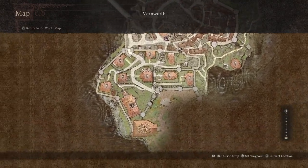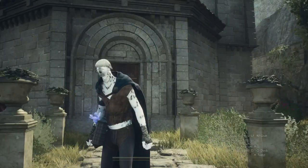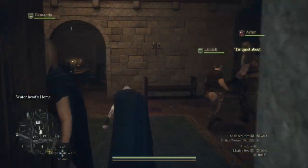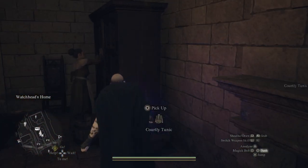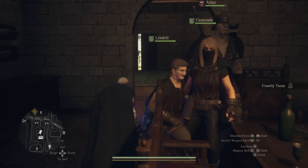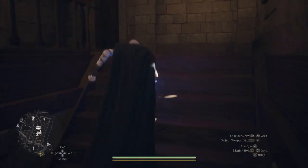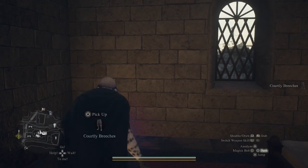The Noble Quarter has quite a few you can find, but the easiest place is going to be Watchhead's Home. This is the house right here. If you go right in here, there's the courtly tunic, and if we go upstairs, there's the courtly breeches.